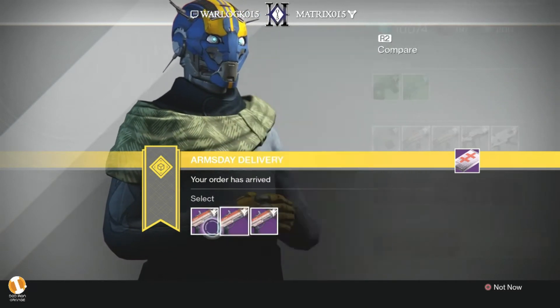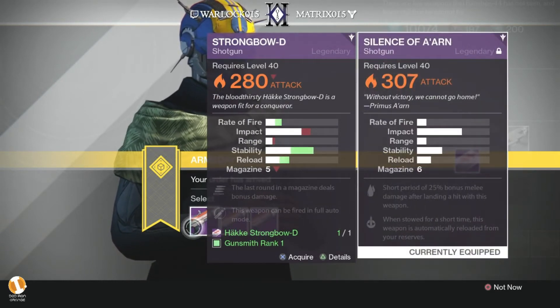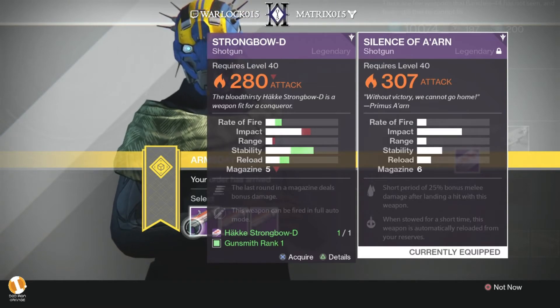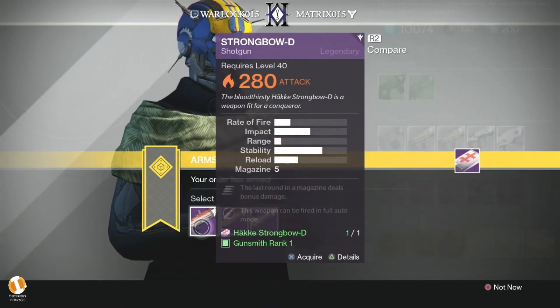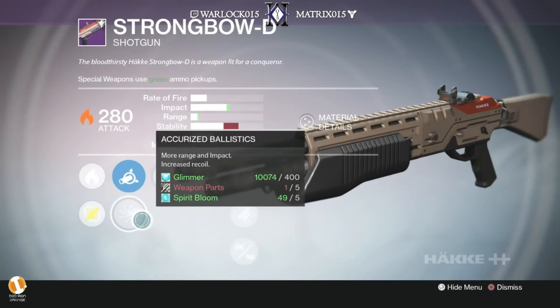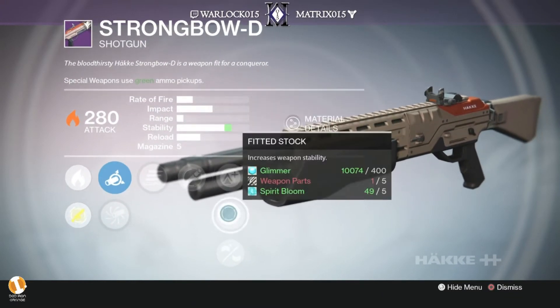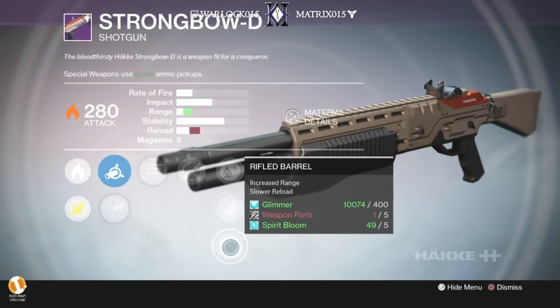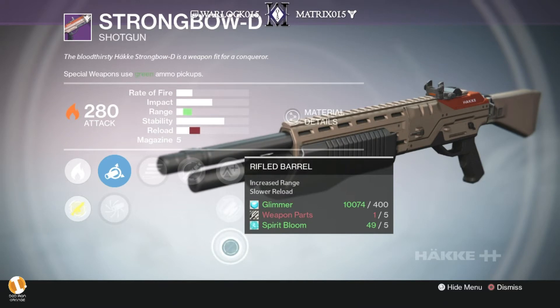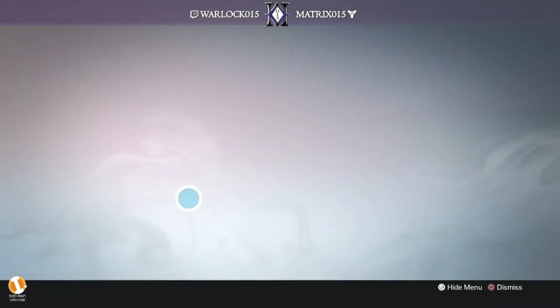Then I grab the Strongbow. I wanted to check it again against the other shotguns that I have for impact and range, and if any of these have a range perk on them. Accurate ballistics increases range — that's good. Final round. Full auto. Yeah, this is going to have some pretty sick range with a rifle barrel on it.